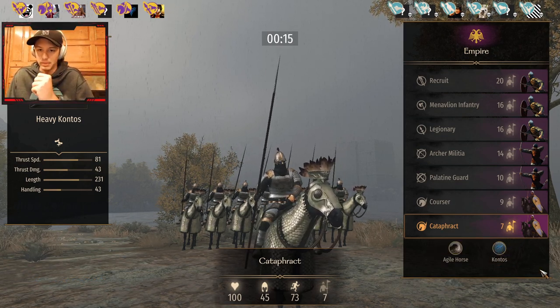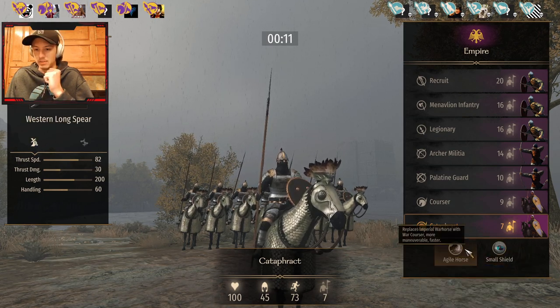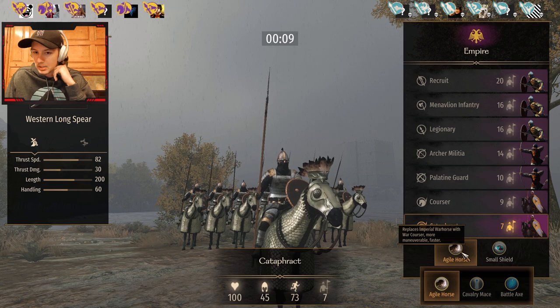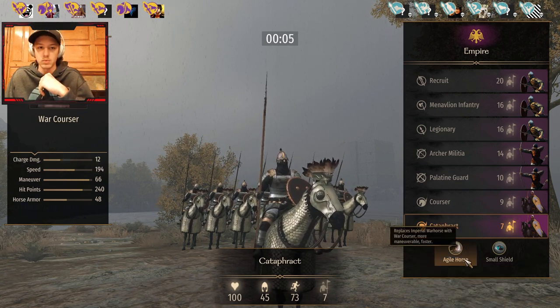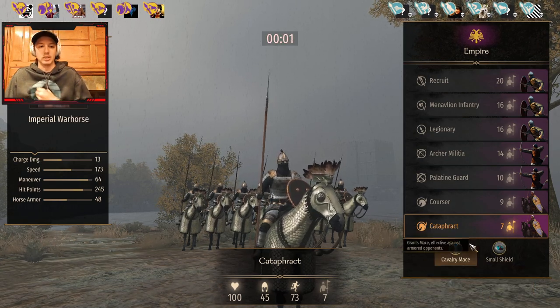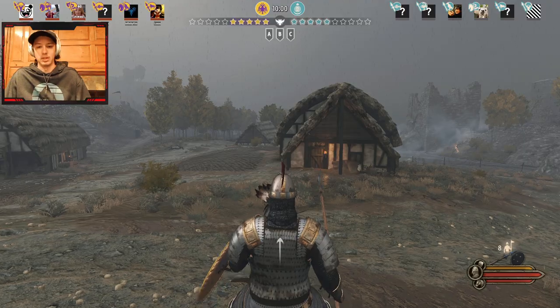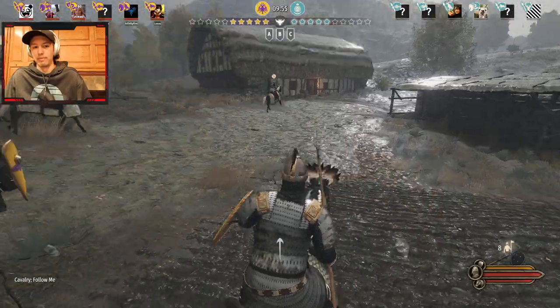I suspect they'll go more infantry, so I'm going to switch to the shield, sacrifice some range, get the cavalry mace and get that extra charge damage. This is my loadout I generally use just to batter through infantry.